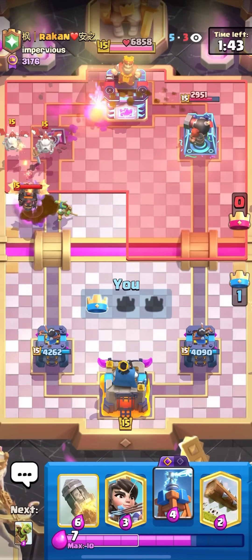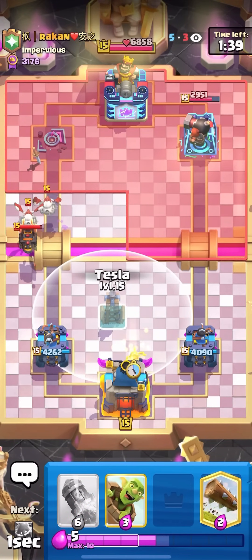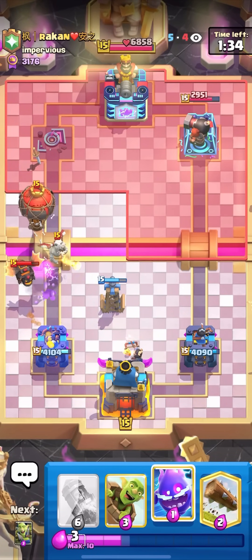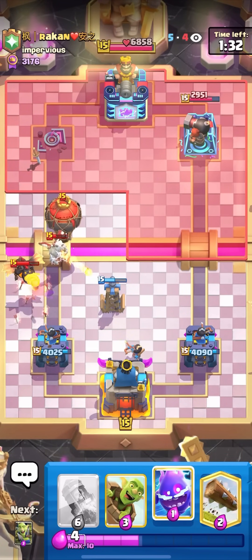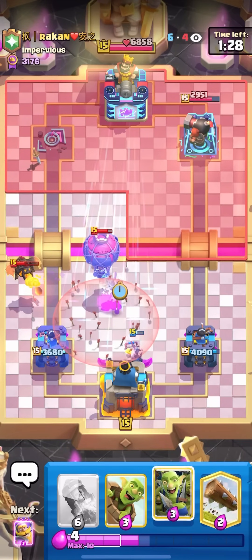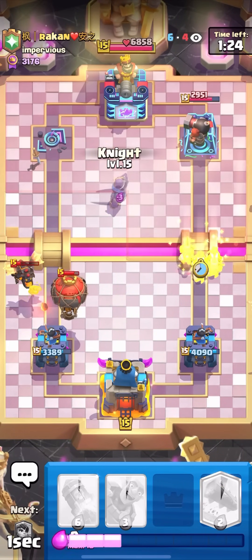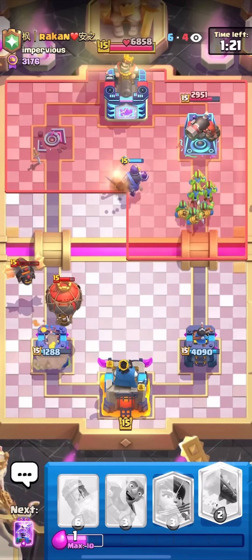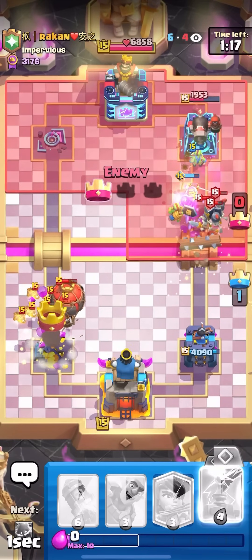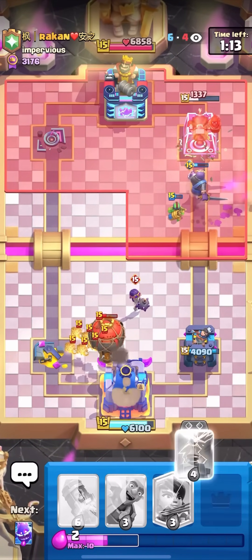The reason I'm doing this is because I know he's going to have to overspend on my Princess and my Tesla, and once he does that I can get a lot of damage on the right side. I have Evo Knight Goblin Gang to pressure him. He has to use arrows on top of the Princess or the tower gets saved — exactly right there. Now I'm going to Goblin Gang the bridge and Evo Knight in the pocket because my Evo Tesla is coming up for the next Lava Hound.